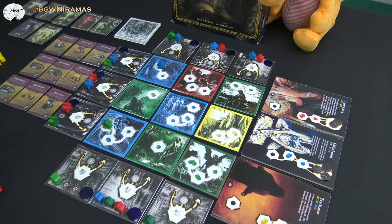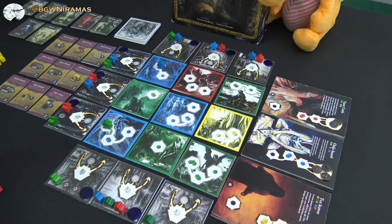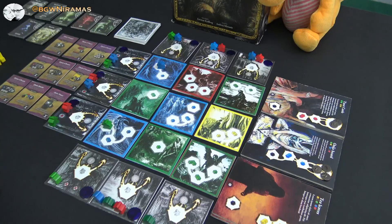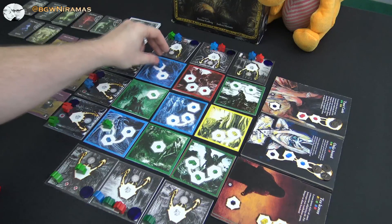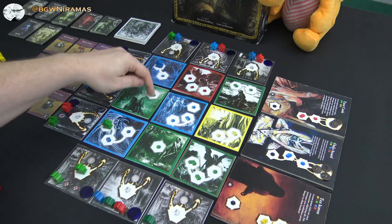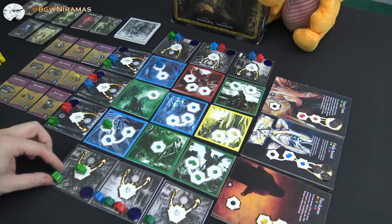As we keep going, we will use these cubes for something. The main use in the beginning is to get more workers. To get more workers, we look at the spot down here — it's also a worker placement spot. Let's say the green player wants one more worker: he could go here, and right now he would have to pay one coin plus cubes — every cube visible out here. That's five blue and two green plus a coin for him to get this worker.